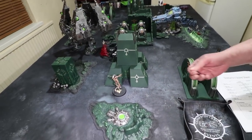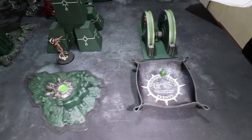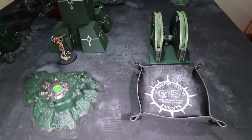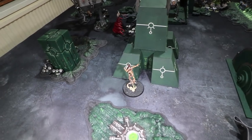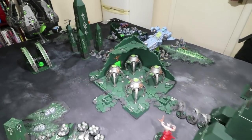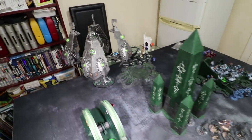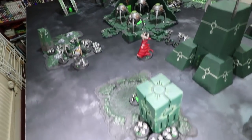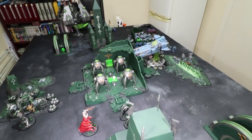Rolling off to see who goes first — Richard gets plus one and rolls a six, so he's definitely going first. I try to seize the initiative with a five — not quite. Before we get started, the Deceiver gets to move D3 units plus himself — rolling three units plus himself. I move a squad of Scarab Swarms, the Deceiver, the Nightbringer, and the Tesseract Vault to new positions, seriously mixing things up and moving into Space Wolves Turn One.